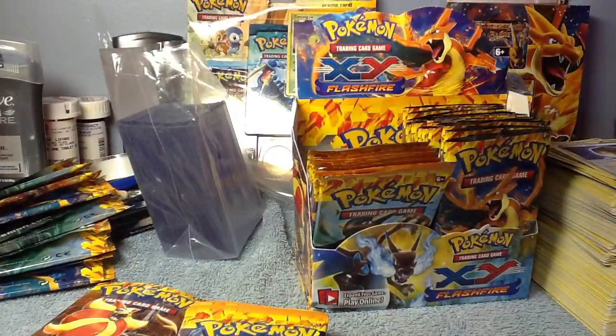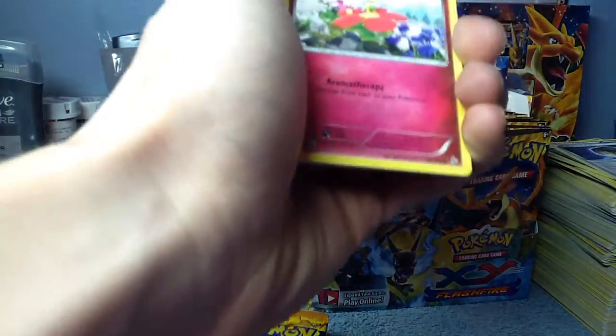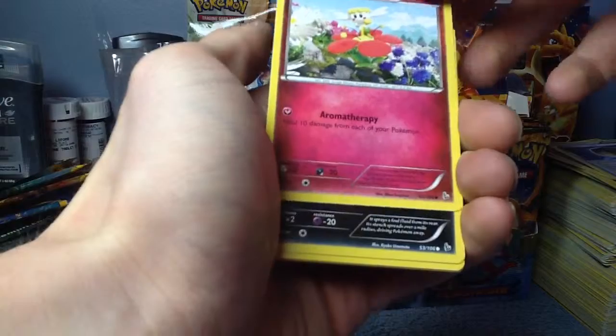It's kind of weird how, with the X and Y set, they didn't do what normally is done. They didn't make a regular holographic version of, say, Charizard. It's all Megas, it's all EXs now. Like, they don't do just regular rare holographics anymore.